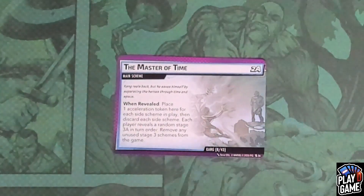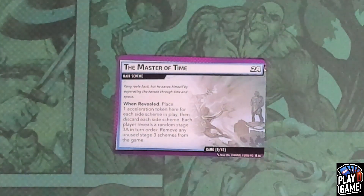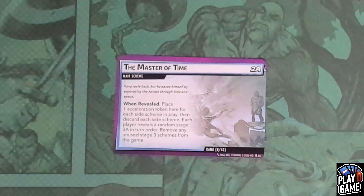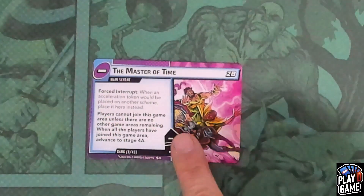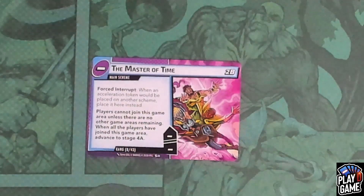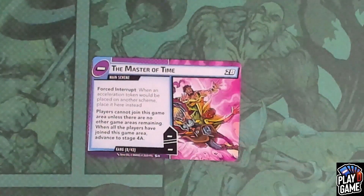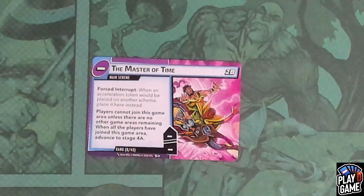When reaching the Master of Time, which is Stage 2A of the main scheme, when revealed you'll place one acceleration token here for each side scheme in play, then discard each of those side schemes. Each player will reveal a random Stage 3A in turn order, then remove any unused Stage 3 schemes from the game. When this flips, it has no maximum, but has a forced interrupt: when an acceleration token would be placed on another scheme, place it here instead. Players cannot join this game area unless there are no other game areas remaining. When all players have joined this game area, advance to Stage 4A.